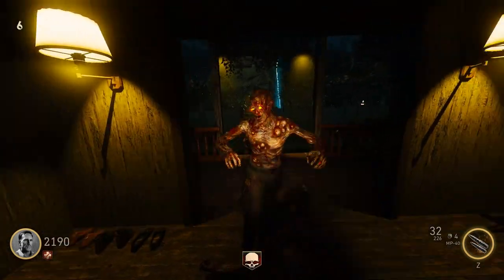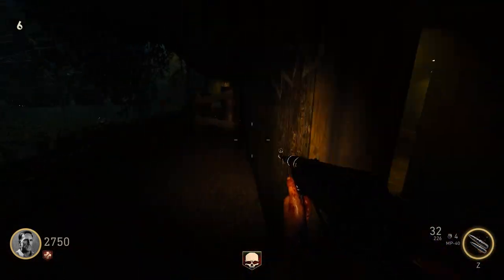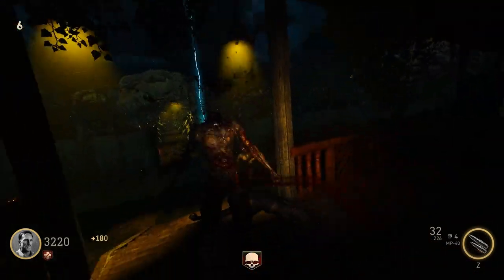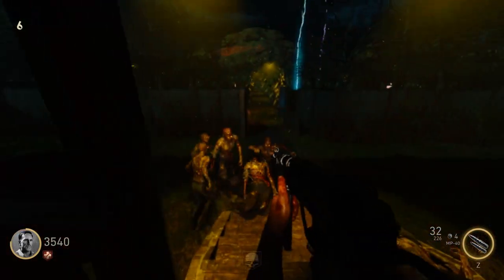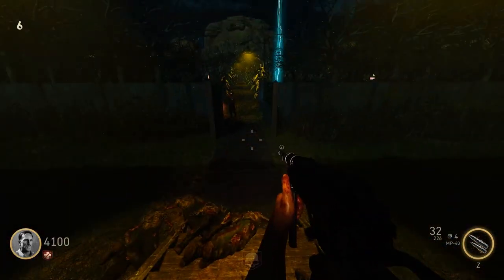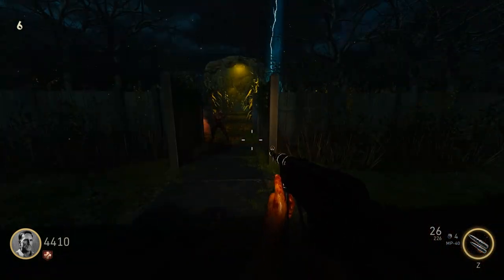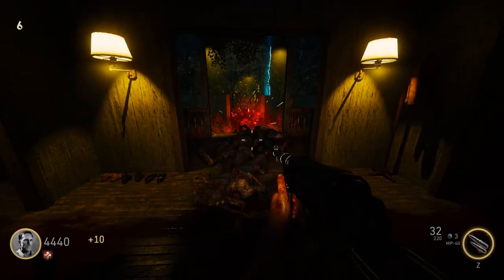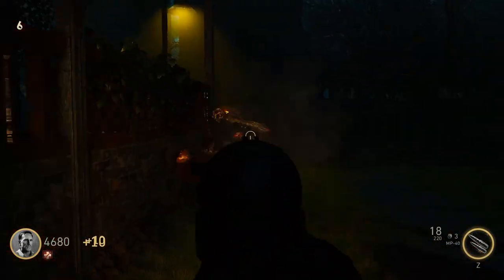I'm not even sure if I should open that upstairs area. I need to do some exploring. I need to get some Speed Cola. Quality map, man — just kidding, it's alright. That happens even on official maps; sometimes zombies get jammed up on stairs or narrow areas. Can I make a crawler, please? Or is my grenade just going to bounce into the neighboring state? Seems to be happening a lot in this map.